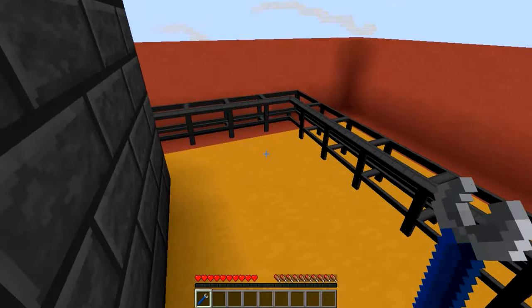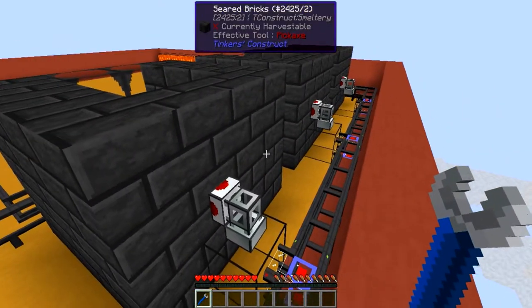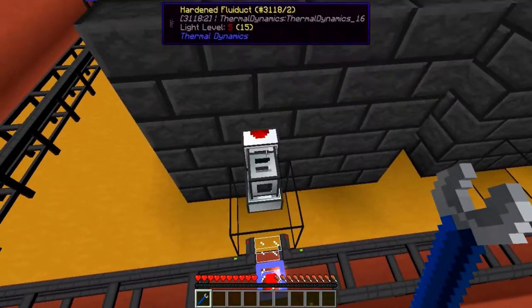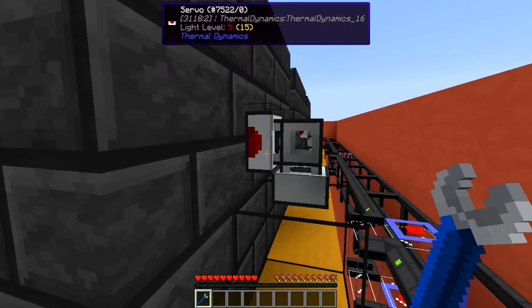So then I will show you quickly what's around the back here. This is a little bit more tricky because I wanted to make this system a little bit more expandable than usual. So as you can see I got myself a smeltery drain on each smeltery set up to a hardened fluiduct and a servo set up to that.